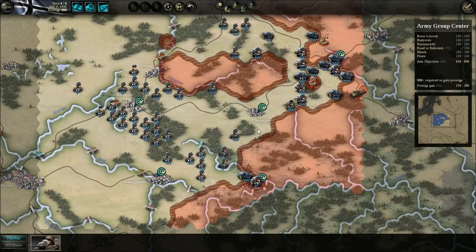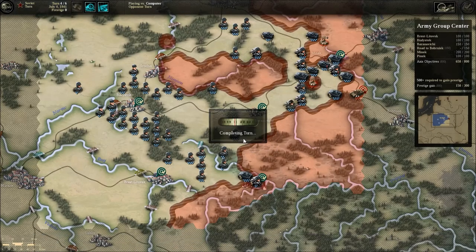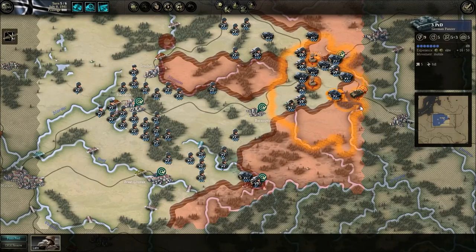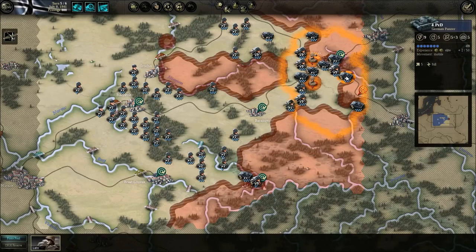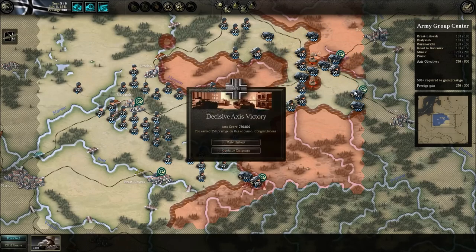I'll go ahead and finish up the turn here. Next turn is going to be real easy — I'm just going to go ahead and mop up that town. I've already taken the southern objective, so really it's just that one turn-four objective that blocked me up. Thanks for watching guys. Future let's plays in the series will keep talking about history a little bit, focusing on the parts of history that the campaign does cover. Thanks again for watching, and we'll see you next time.